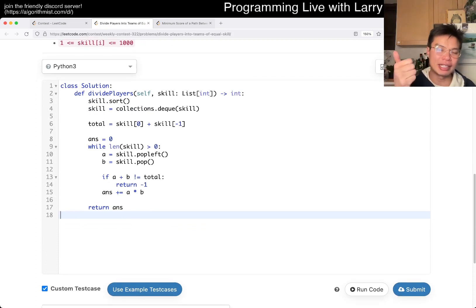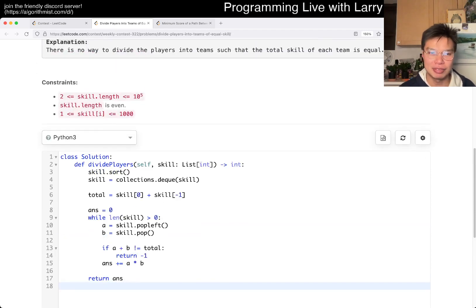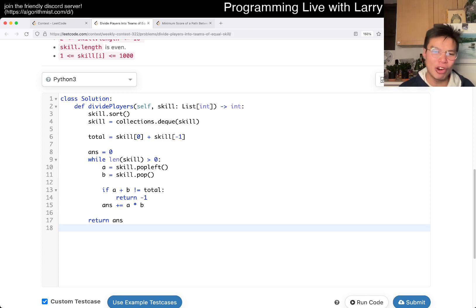I think the key thing is sorting. You don't even need to sort — well, you need to sort for the deque approach. But if you do it the other way with the frequency table, technically you could do it in linear time and linear space. N log N is just fast enough for this problem, given that N is 10 to the fifth. And this is the solution that I wish I wrote.